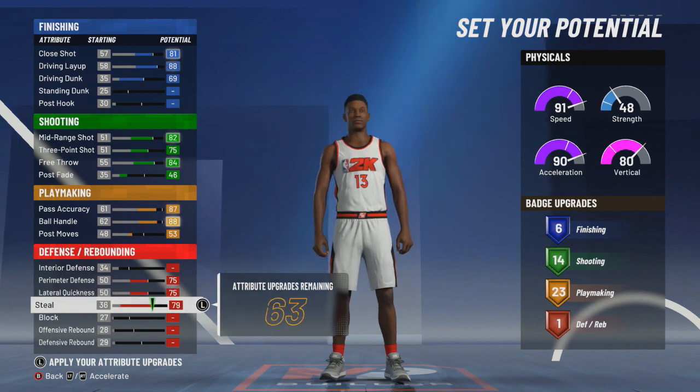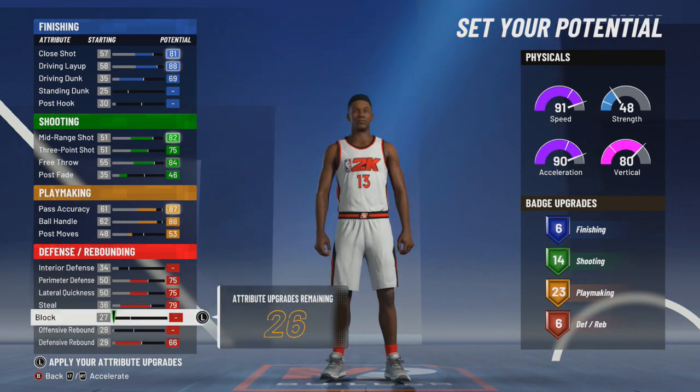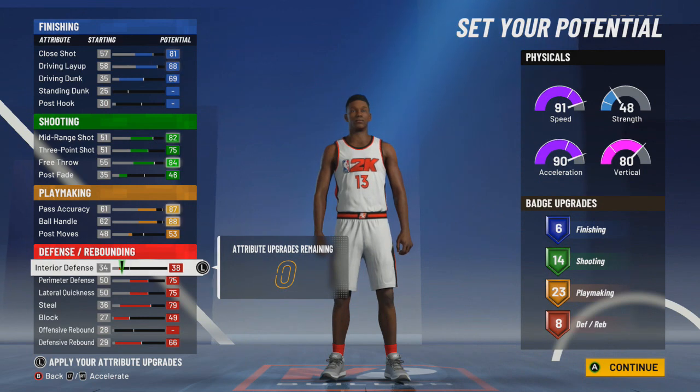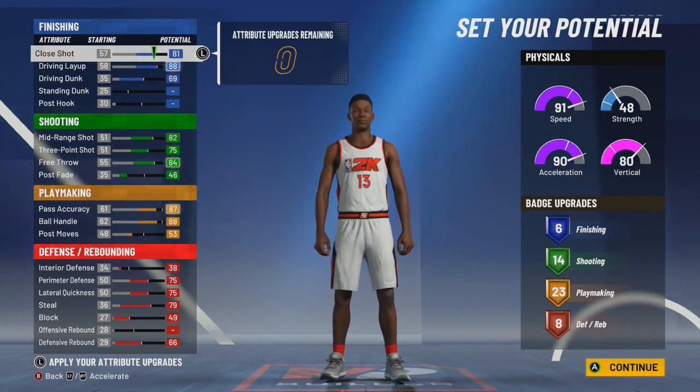For the defense, we're gonna max perimeter defense, lateral quickness, and steal. Then put the rest on defensive rebound, block, and interior defense — that'll get you right at eight defensive badges. So the badge count for this build is six finishing, 14 shooting, 23 playmaking, and eight defense.